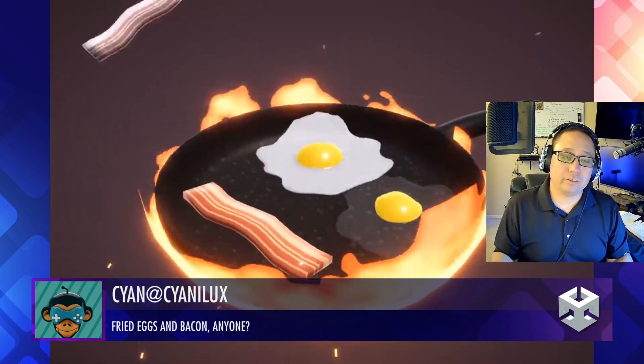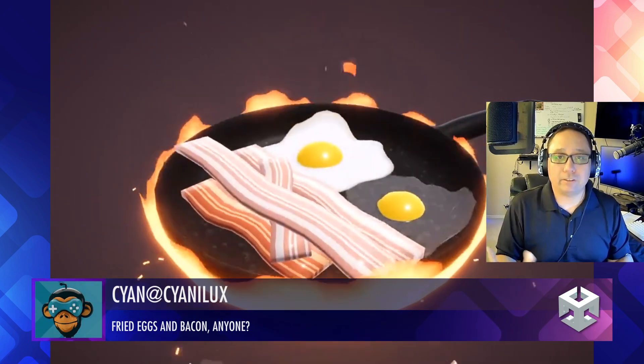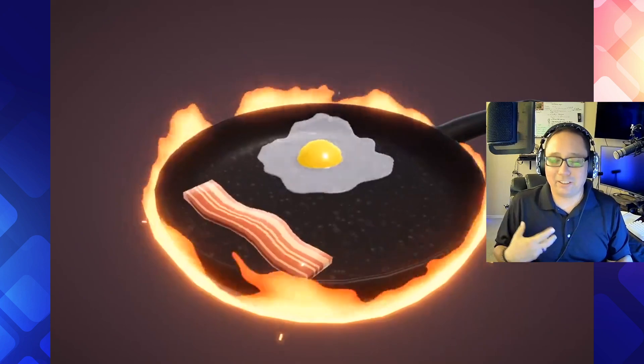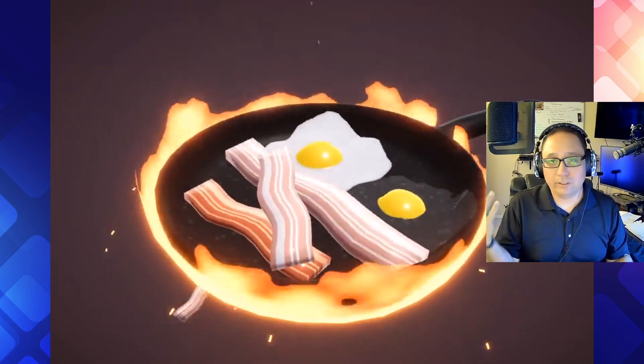Cyan has created a beautiful simulation for VFX using the shader graph. Love the fire sphere, and the egg that starts off clear and then turns whiter. Great shader experiment showcasing what the shader graph can do. Good job.